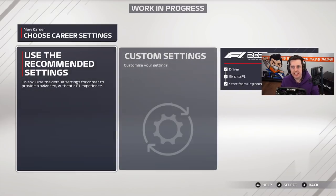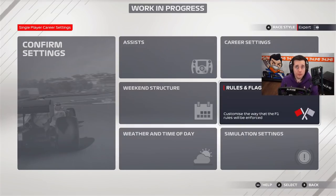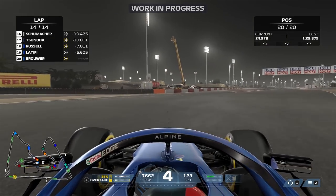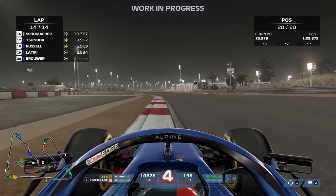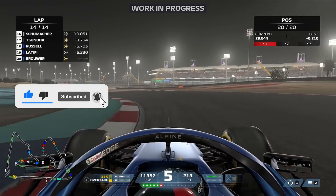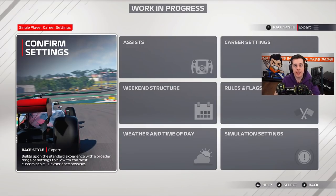We can use recommended settings or custom settings. I went over all the custom settings in the last video, so go check that out. For now we're putting everything on max so we can see the full impact on track. We have safety car on increased chances, and full simulation damage — you can actually get damage on the barge boards and rear wing. I'll make a video on the damage model very soon, so make sure you subscribe.